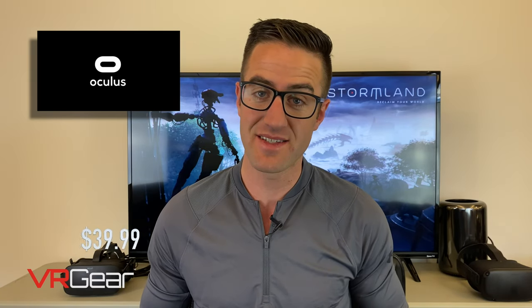To start off with our game review, let's talk about getting up and running with Stormland. Stormland is an Oculus exclusive, so you're not going to find this one on any of the other VR stores. You'll need an Oculus Rift or a Rift S to play the game — it doesn't work on the Quest yet. The price is $39.99 and the download file is a whopping 15 gigabytes. After the download completes, installation is automatic and then you'll be up and running in the game.